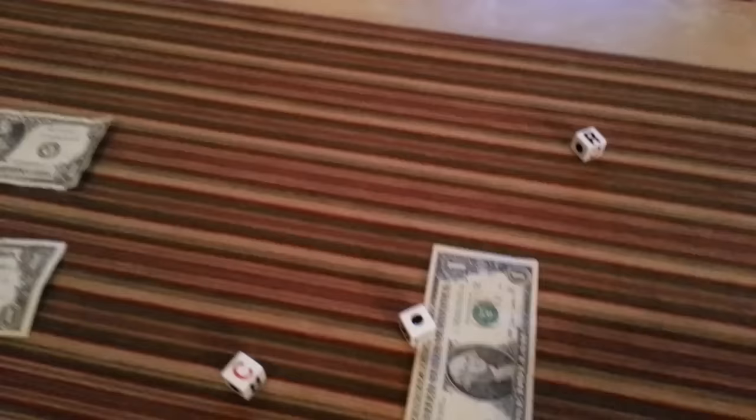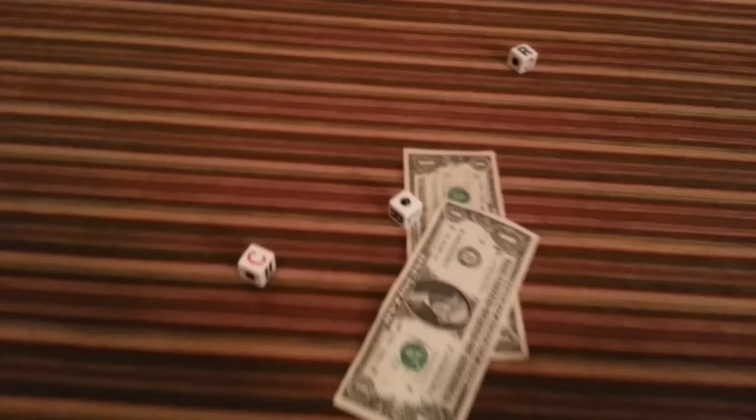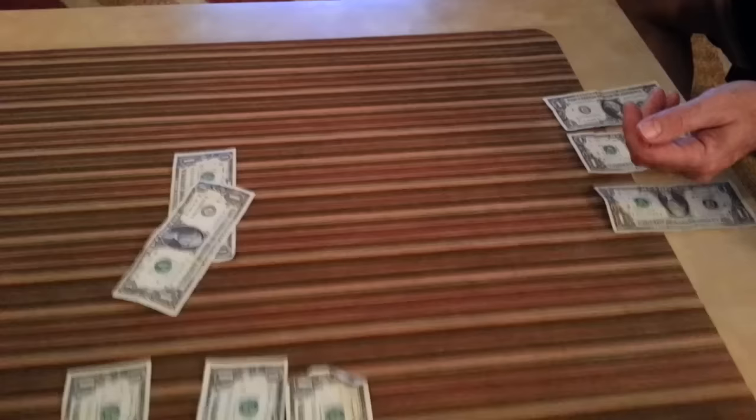Juliet is next. She has three dollars, so she gets to roll three dice. And the dice say: put one dollar in the center, pass one dollar to the right — which is me — and that one is safe. Daddy's turn. One in the center, one in the center.